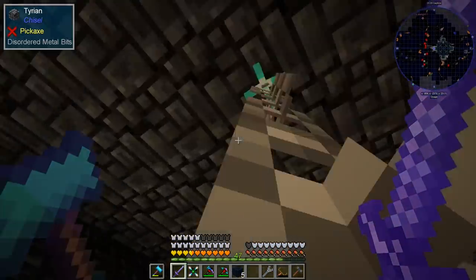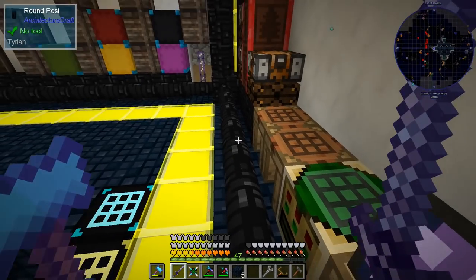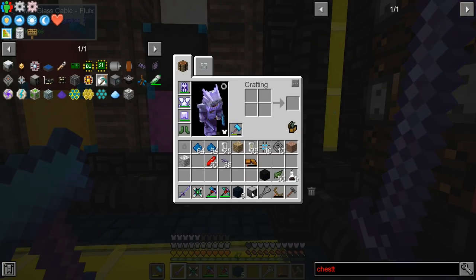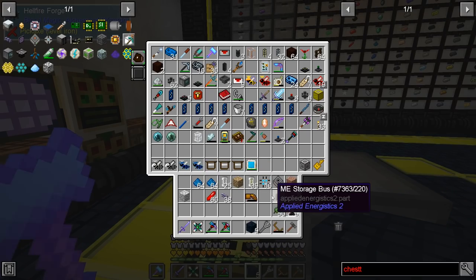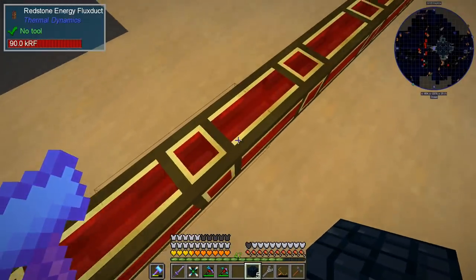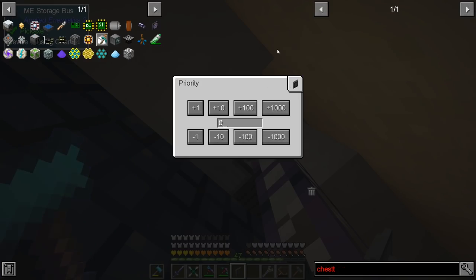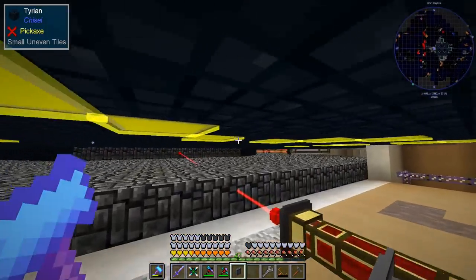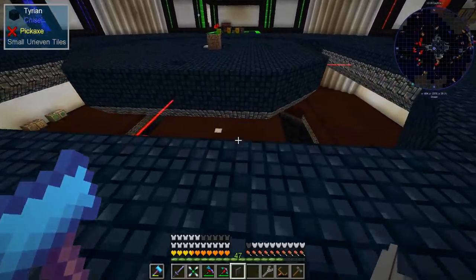We've got AE working, perfect. So that means this thing also works and we've got our terminal - awesome. For me it's always by number of items and this is always removed because I don't want to search. So we're going to place this here, put that back on there. I prepared some storage buses because they're kind of easy to make - I thought they were harder but they're actually really easy. Let's go behind here and put this, with a priority of like nine million because it's just storage stuff.